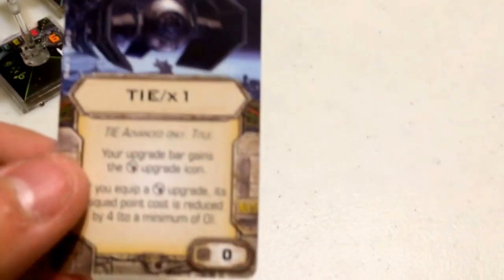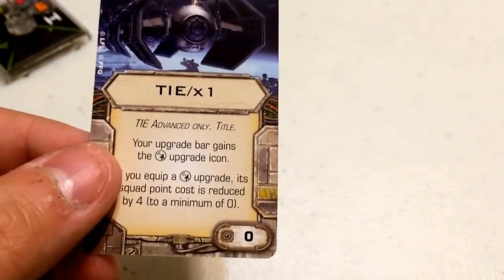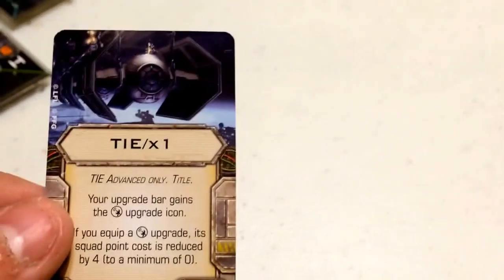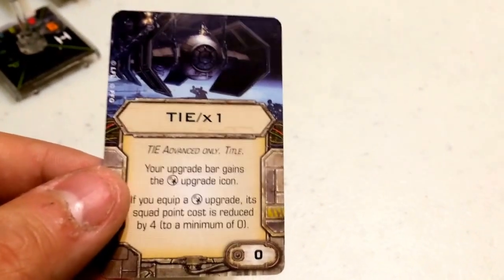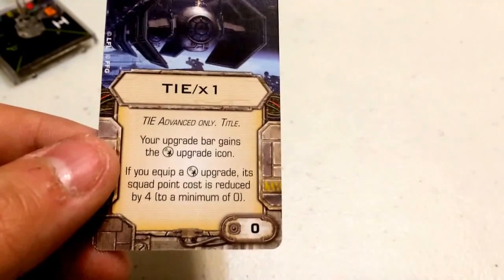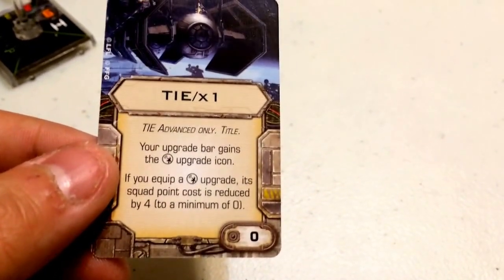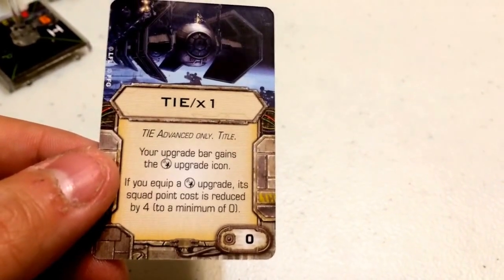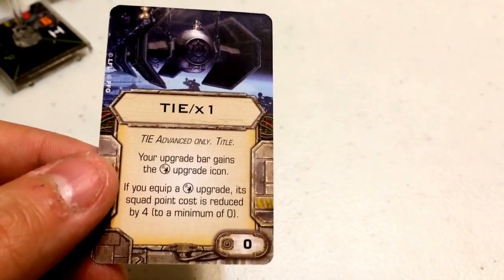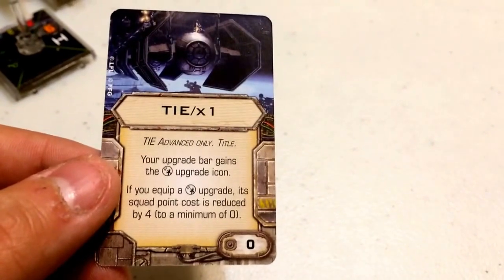His title card is the TIE X1 — a TIE Advanced only title at zero points, and it has essentially become a must-have. It states: your upgrade bar gains the system upgrade icon; if you equip a system upgrade, its squad point cost is reduced by four to a minimum of zero. So anything short of a sensor jammer is basically a free system upgrade for the TIE Advanced, which opens up a lot of possibilities.